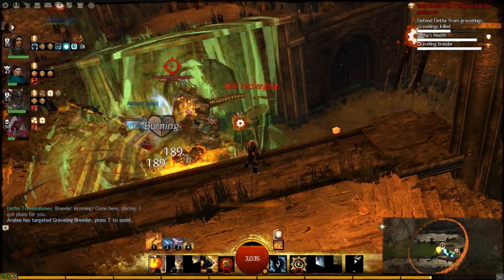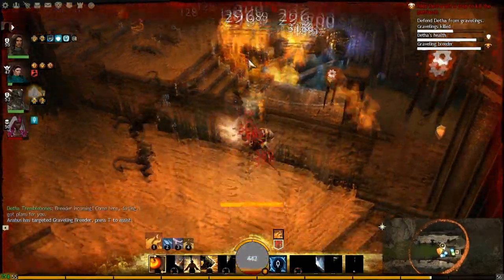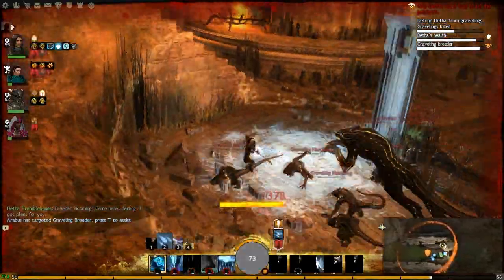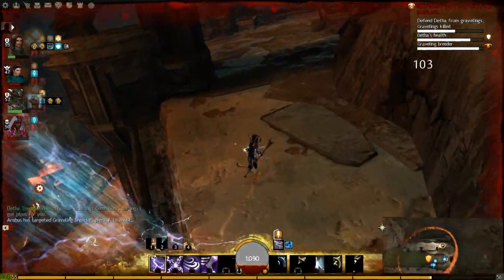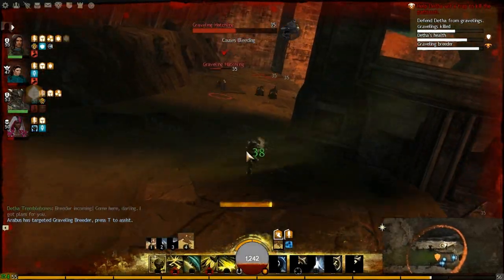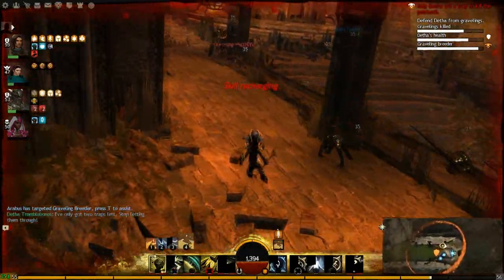Stuff slips through — on our first time, stuff slipped through and that's deadly. They will come up to the sides and hit your light armour classes very quickly. The weird thing about these enemies is that there are tons and tons of little hatchlings — so many of them — but if you actually stop a moment and take a look, hardly any of them are even attacking. They're not that dangerous; they're mostly there to cause panic. And it certainly works because we were running around like lunatics, panicking about all the Gravelings everywhere.